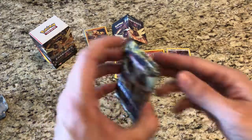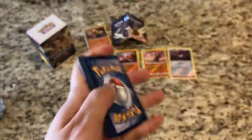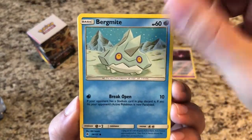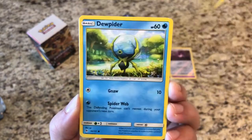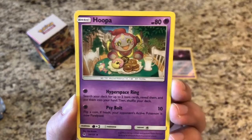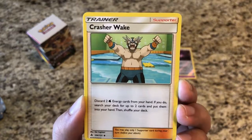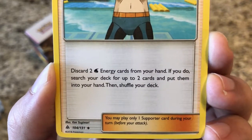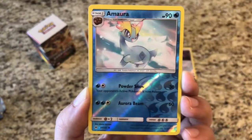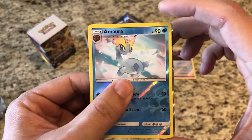Our last pack - can we salvage our pulls with this one? Ultra Necrozma pack. We got a Bergmite, Scatterbug, Gumshoos, Jupitar, Jynx, a Dark-type energy, Gabite - second set that the Gabite and Garchomp evolution line is in - Hoopa, and Crasher Wake: discard two Water energy cards from your hand; if you do, search your deck for up to two cards and put them in your hand, then shuffle your deck. Reverse Amoura, just an uncommon.